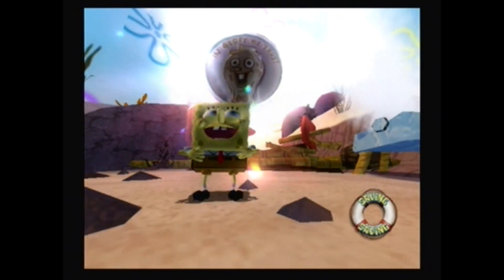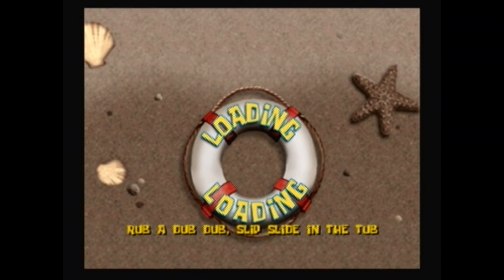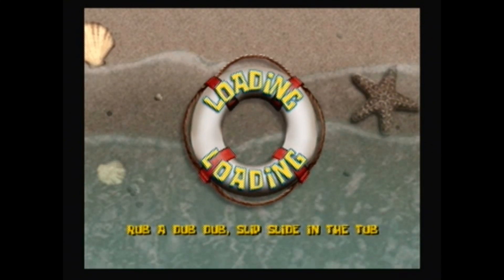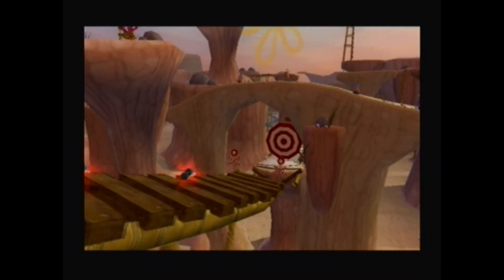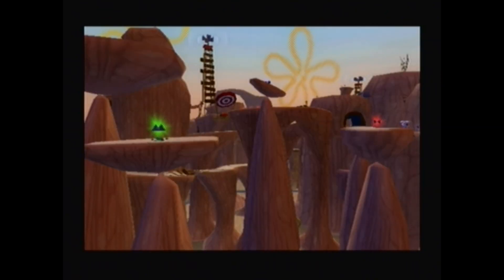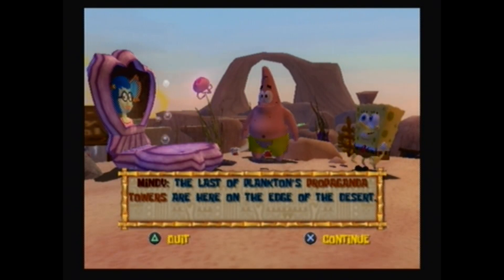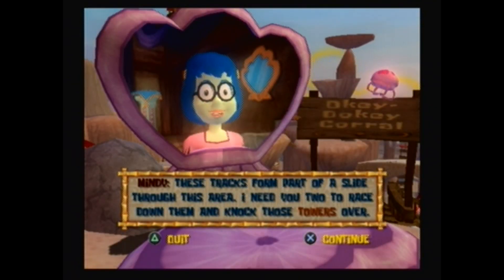Rub-a-dub-dub, lips slide in the tub. We know how there were slide segments for Bikini Bottom — this one has full stages dedicated to it. I found one last spot with those ugly plankton propaganda towers. The last of Plankton's propaganda towers are here on the edge of the desert. Breath-takingly evil! These tracks form part of a slide through this area. I need you two to race down them and knock them down.